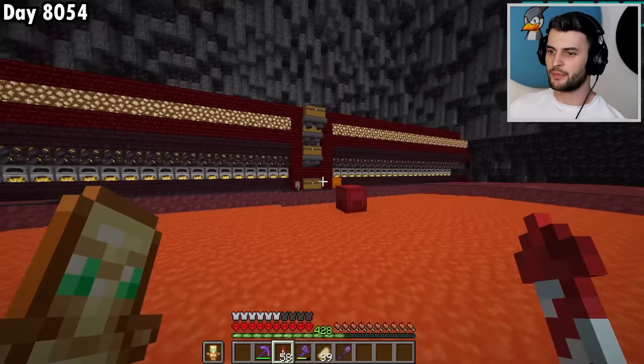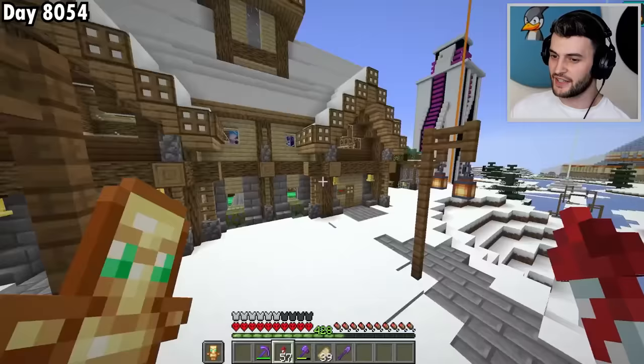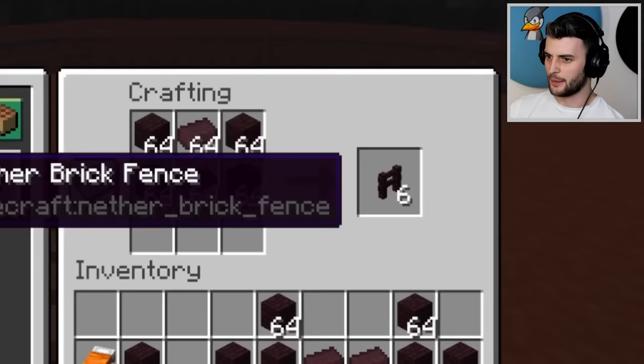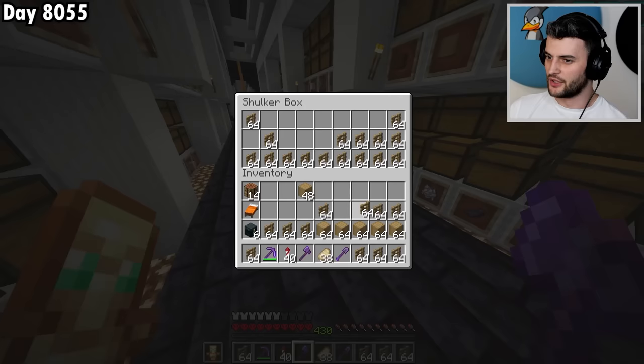Because I have a chunk loader underneath this super smelter, I can leave it running whilst I collect the next material, which is going to be glass, obtained at the void trader. And whilst I've been collecting all of that, the smelting is finished and I can craft the rest. I'm very close to having it all now — just need a shulker box of stone bricks and another one of oak fences. Mission to collect every single item is complete.